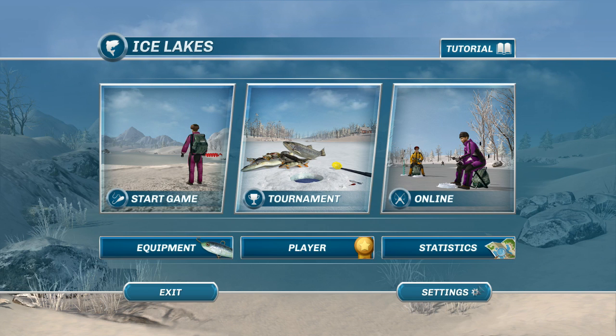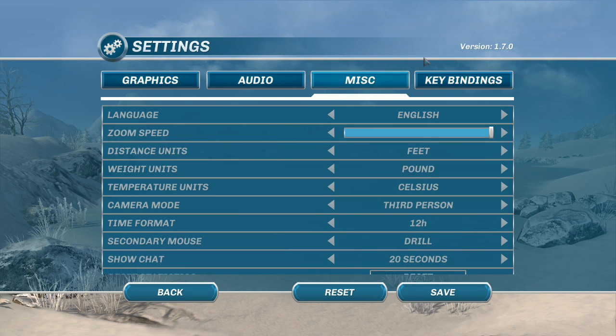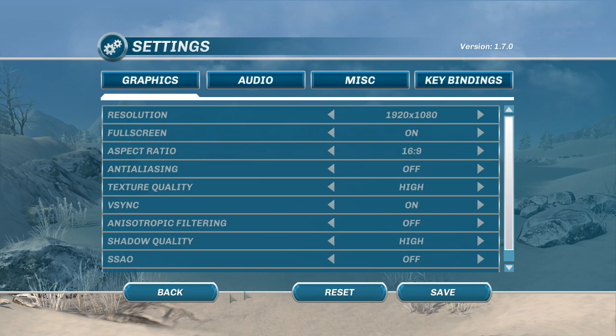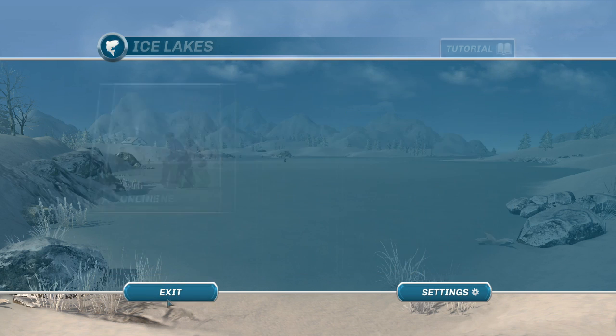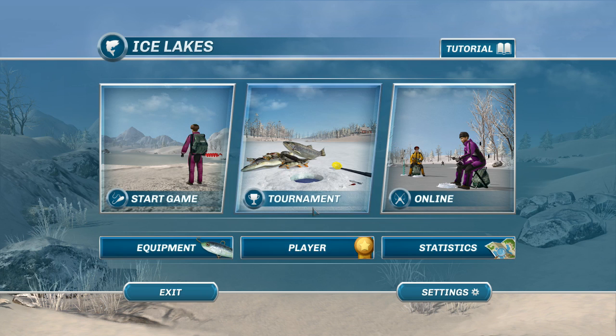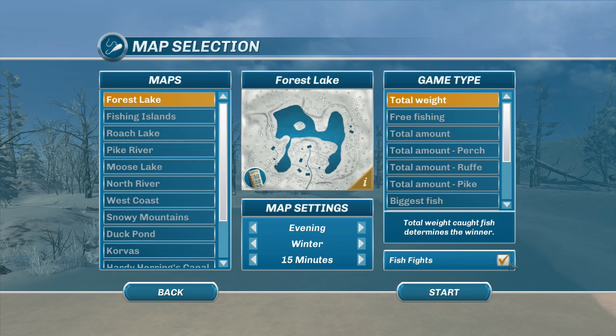Let me show you the settings real quick. I want you to be able to see what you have to do to get things set up. It's under the Tournaments section — if you go down there you'll see an option for having fish fights occurring. This is also under the Start Game menu. You can either turn that on or off. With it off it's going to be like it was before; with it on there's going to be a lot more action going on.